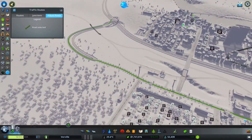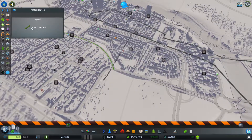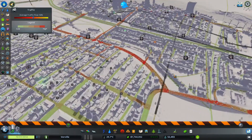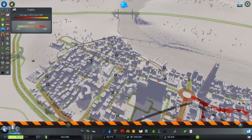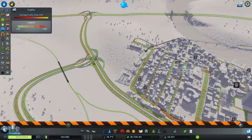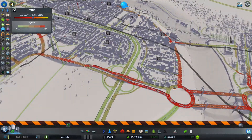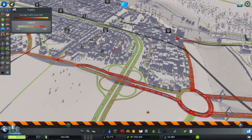I think what I am going to do for the minute is actually just remove this and see what that does, because that might well just solve the problem. We've got all red, all because I think they are using this junction and I don't want them to do that. Another thing I could do is turn this into a bigger one with an exit on this side which could connect to here, which would serve this side. That's another possibility. This might now start to plug up because they will be using this exit. That's what I'm anticipating anyway.